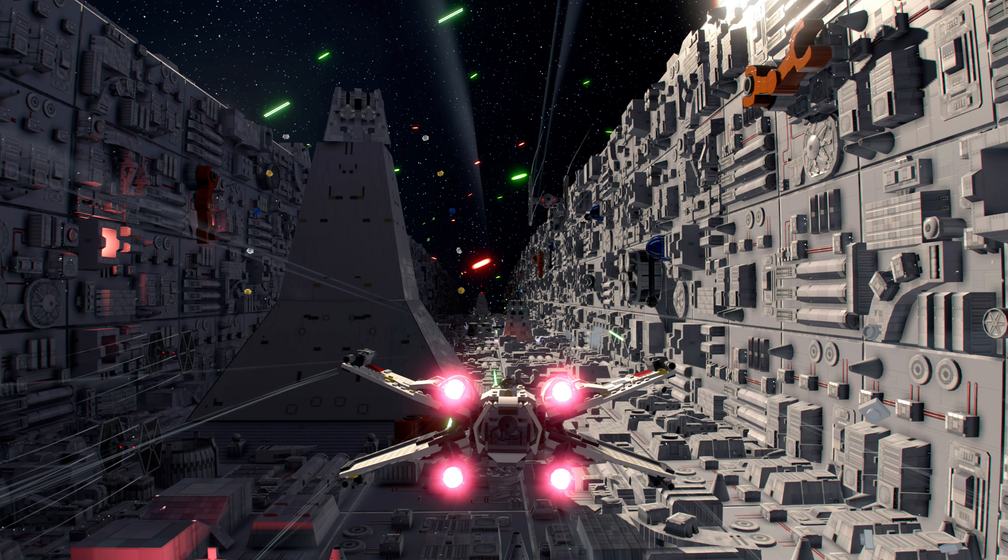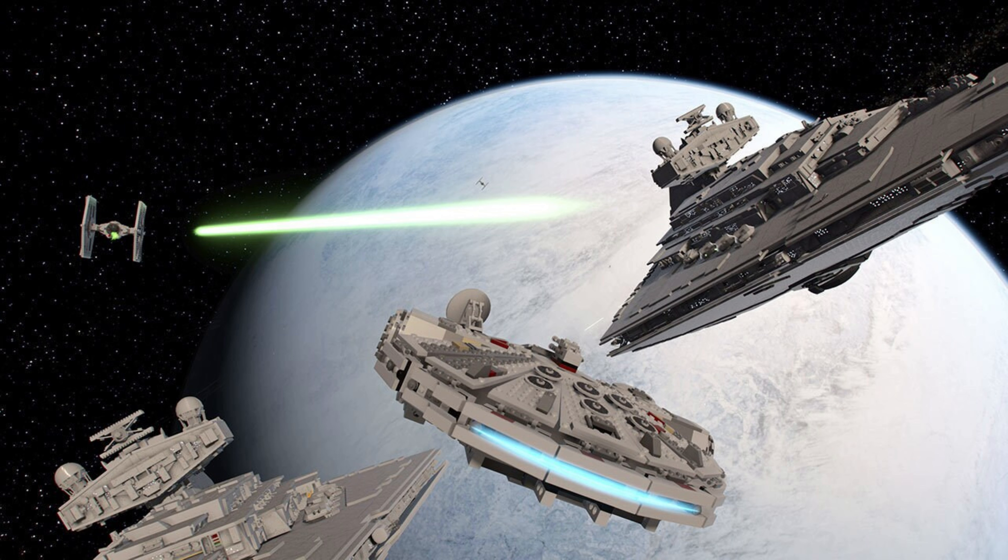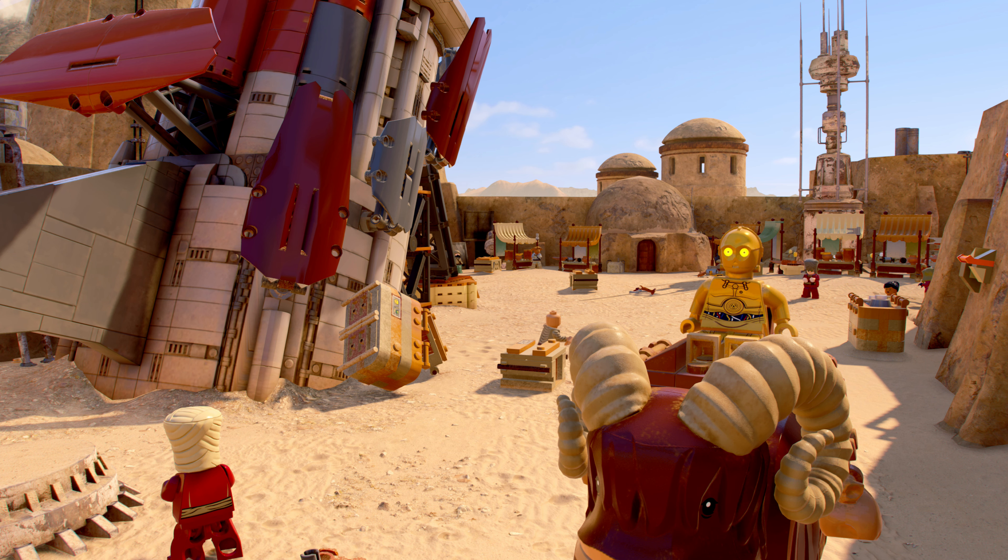There isn't too much to say about these first few original trilogy shots as they mainly showcase some of the same moments we saw in the actual gameplay trailer, just in higher quality. But they are still very cool, especially this shot of C-3PO riding a bantha through Mos Eisley, which gives us a much closer look at the Dauga Queen wreckage as well as a nice glimpse at the variety of different NPCs we can expect to meet on Tatooine.